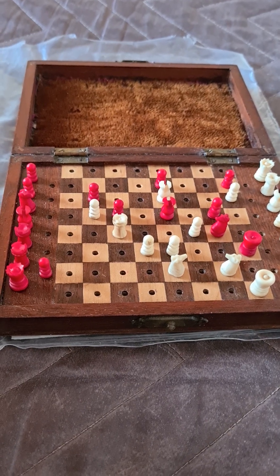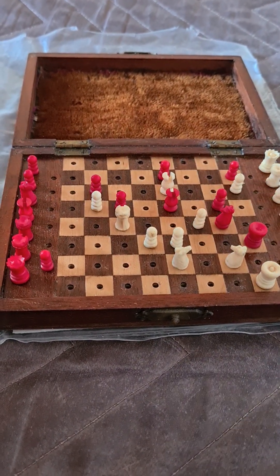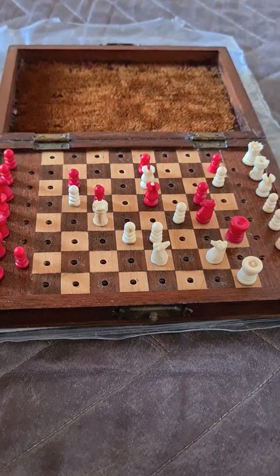Hello once again chess enthusiasts. We have in front of us a position which is a checkmate by white in three moves. The first thing to note is that should white take this bishop, it is stalemate, so we don't want to do that.